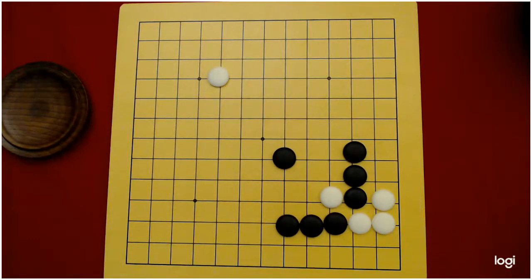Anyway, that's our lesson for today — Lesson 2.1B, capturing techniques. We saw the throw-in and the snapback, and the ladder and the ladder breaker. We saw the double atari and also the net. Thanks for watching the World Go Channel. If you like what you saw, give me the thumbs up and don't forget to subscribe. If you'd like to leave comments telling me what you'd like to see, what you liked, didn't like, or what I need to explain better, that would be great too. See you next time on the World Go Channel.